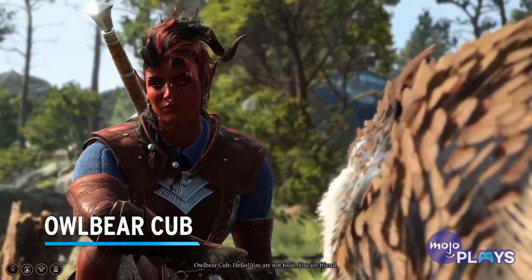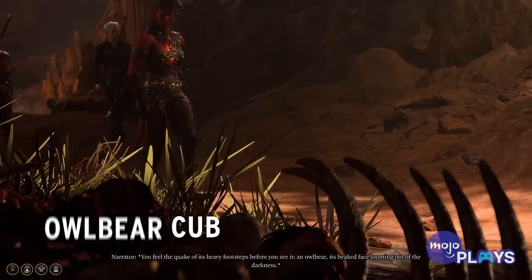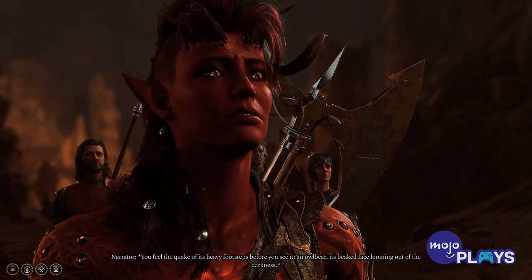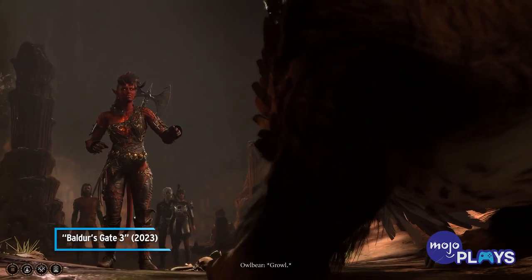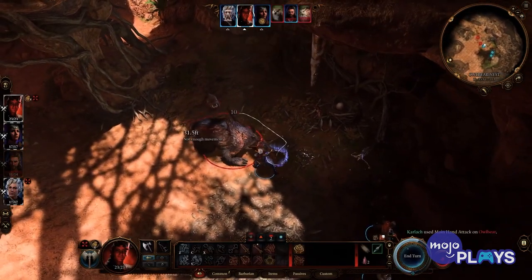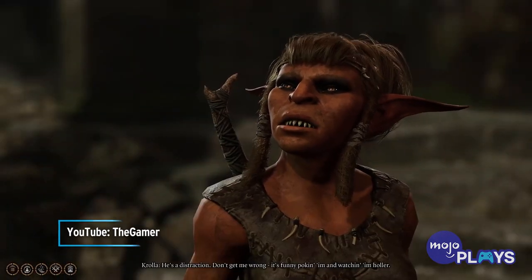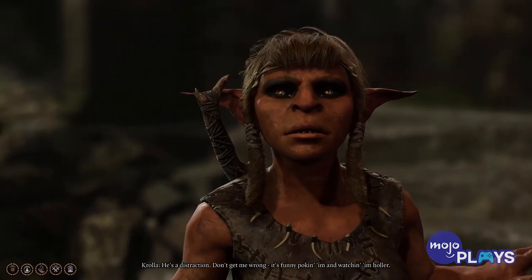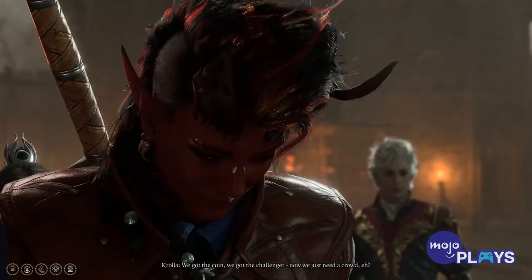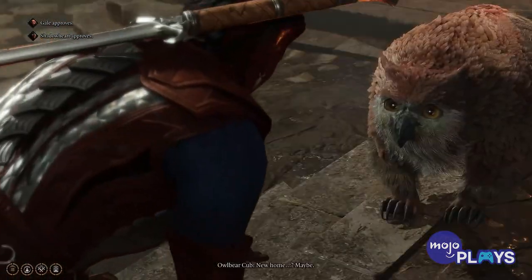Owlbear Cub. Hidden beyond Druid Grove and the Tiefling's camp within the initial areas of Baldur's Gate 3 is the Owlbear Cave. Following the river leads the player to a cave, but be careful because there's an angry owlbear mother hidden inside. If you manage to kill the owlbear mother, its cub will flee the scene, get captured, and held at a nearby camp. There are two ways to get the Owlbear Cub: take part in a game challenge set out by the goblins, or purchase it for 500 gold. We suggest getting good and completing the challenge.